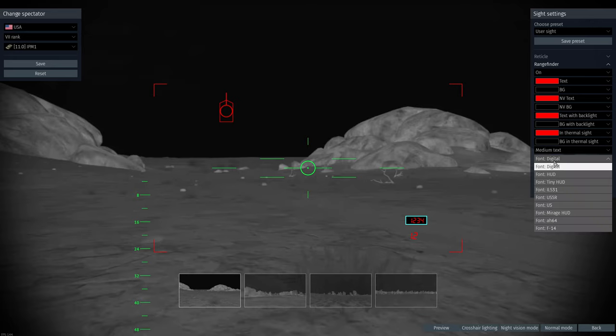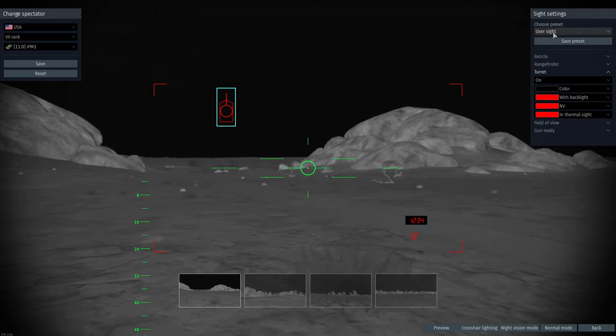You can also change the text on it — whatever font you want. There's one for Russian tanks, one for US tanks. You can keep it at default; I personally prefer default. There's also a user sight option.